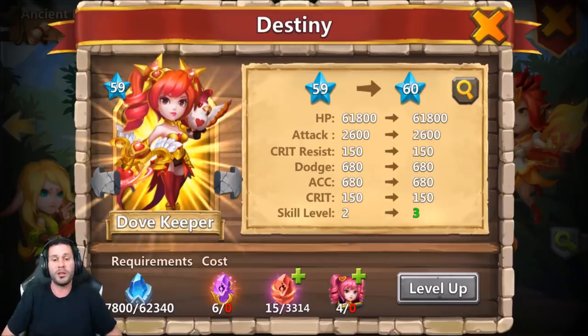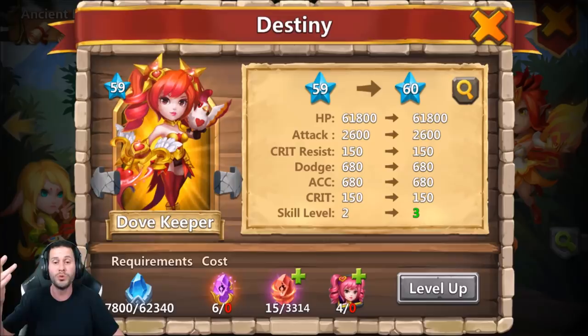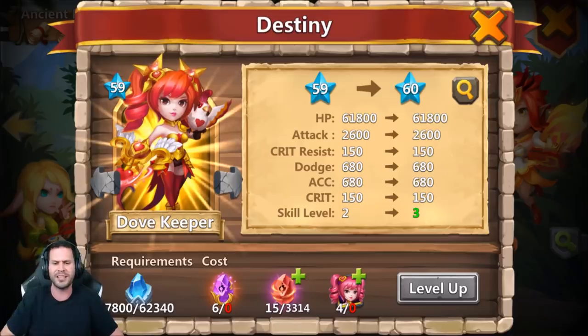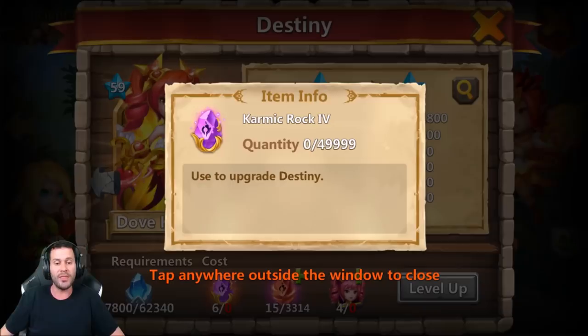Dovekeeper, for example, is already level 59 of 60. You can now raise your destiny from 40 all the way to 60, which is a huge stat boost. The HP goes up, attack, crit resist, dodge, accuracy, and crit all go up. When you get to level 59, in order to get to 60, you do need this new restore. You guys know IGG — they need to come out with a new resource.